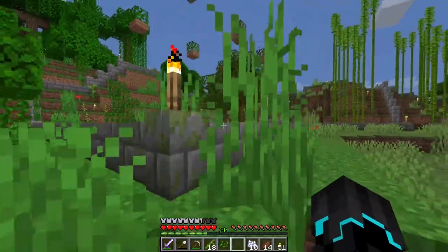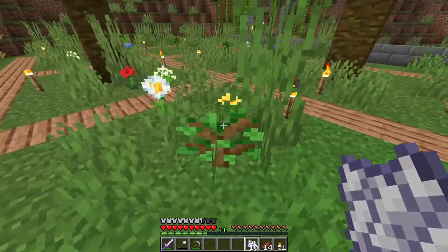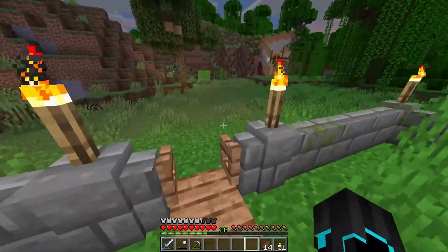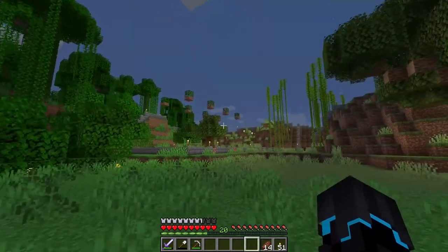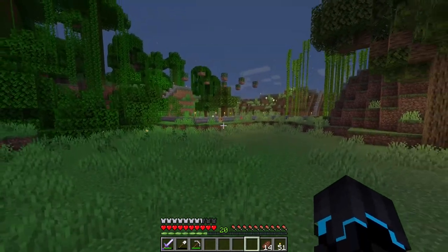That really looks a lot better. I'm gonna go ahead and try and grow some of these other trees. We have an oak sapling right here — there we go, perfect. The others will hopefully grow in time. I think with the bamboo coming up then yeah, I don't think that's gonna look too bad.